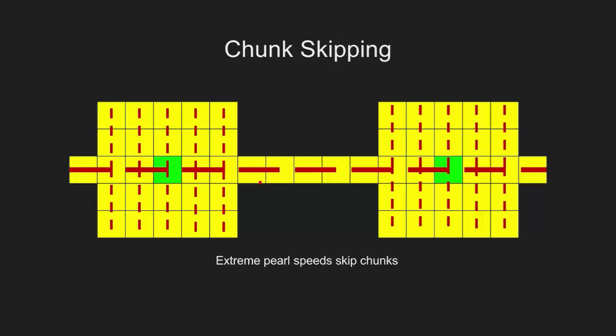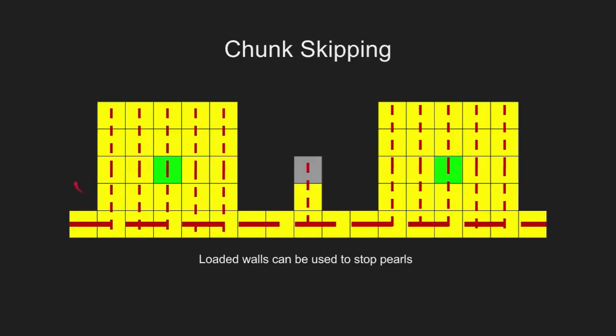Even cooler — you can actually skip loading chunks in between, jumping from one location to another. If those chunks in between are completely unloaded, nothing would happen. But if you load a wall in between those two spots, the pearl is going to hit that wall. So you can create an unloaded wall that the pearl passes through normally, but if you load it using redstone, it will see that wall and teleport you to it before reaching the next destination. This means you can have a multi-destination cannon that's stopped by a wall depending on whether it's loaded or not.